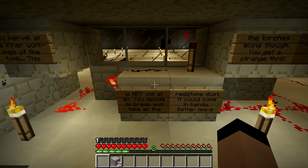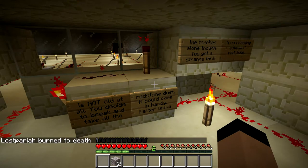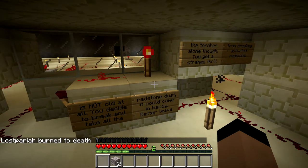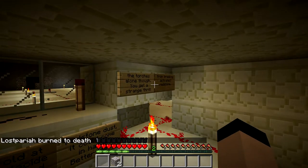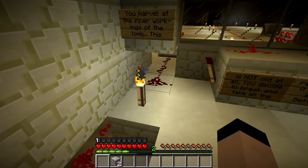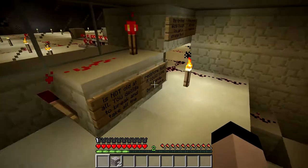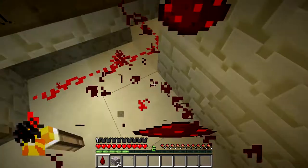You decide to break and take all the redstone dust — that'll come in handy. Better leave the torches alone though. You'll get a strange thrill from breaking... What? What do you mean I get a strange thrill from breaking all the activated redstone? Now how much of this am I supposed to be breaking? Break and take all — there's so much available for me to grab in here.